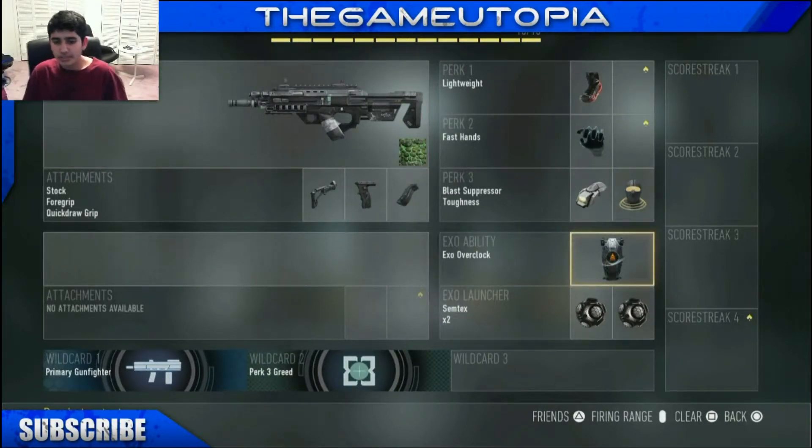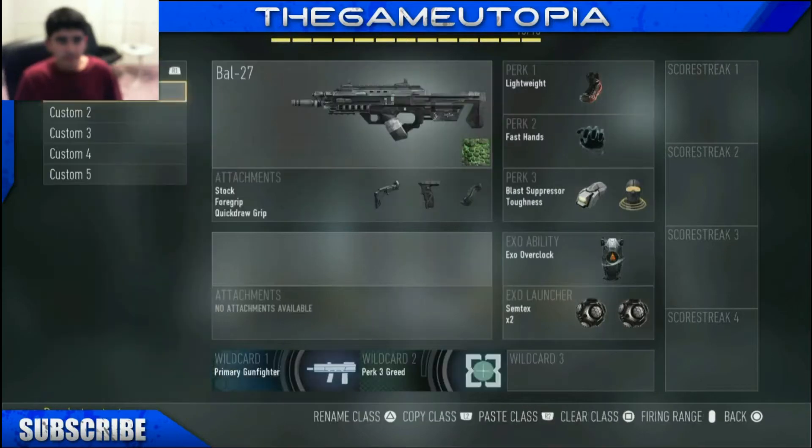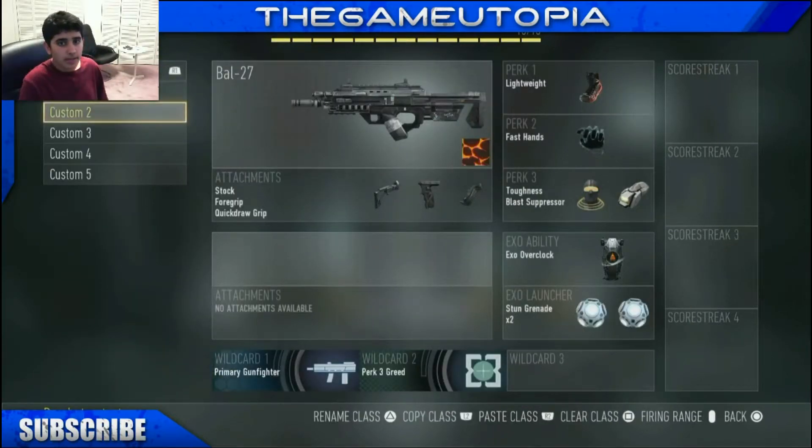I also have exo overclock to make me run faster on the map as my exo ability, and for the exo launcher I have two sentexes. This is basically my hardpoint class — what I use for hardpoint with the BAL-27.